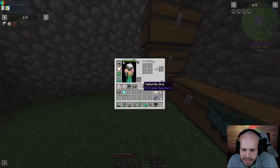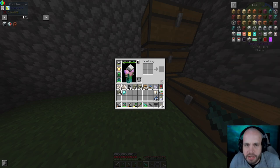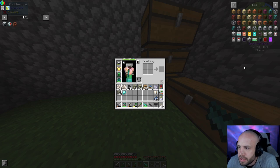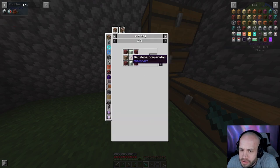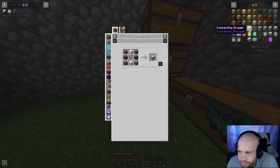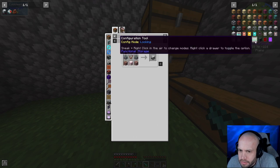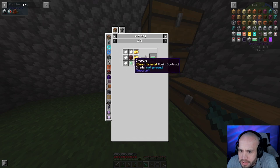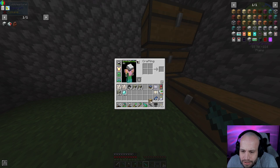I need a few things, so let me search for Functional Storage. I want the storage controller, the compacting drawer, and the configuration/linking tool. The linking tool requires an emerald — that's actually the first emerald I've needed. I need to set aside three of those for now.